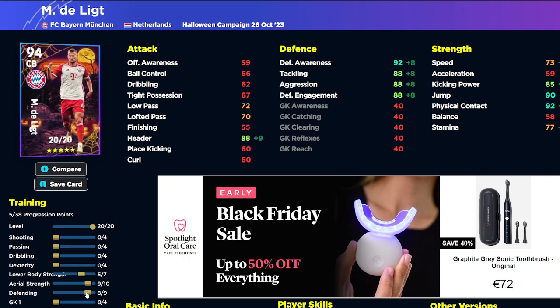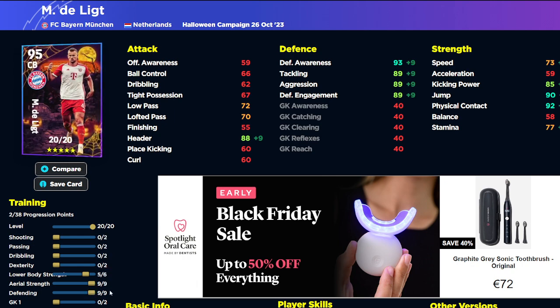If you want to go to 95 overall with defensive awareness at 95, I would definitely go with that for 93 awareness, and then put two into goalkeeping to boost the jump stat as well. It comes in at 95 overall because we've gone heavier into lower body strength instead of jump.